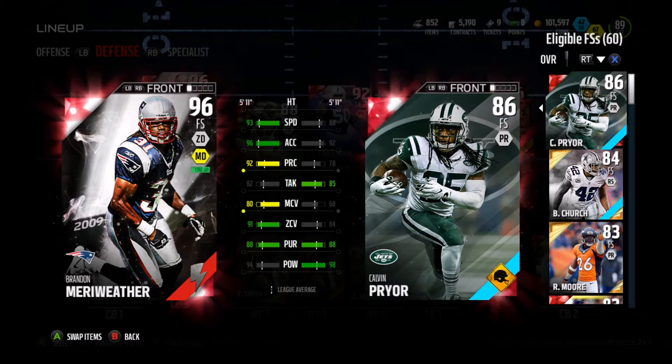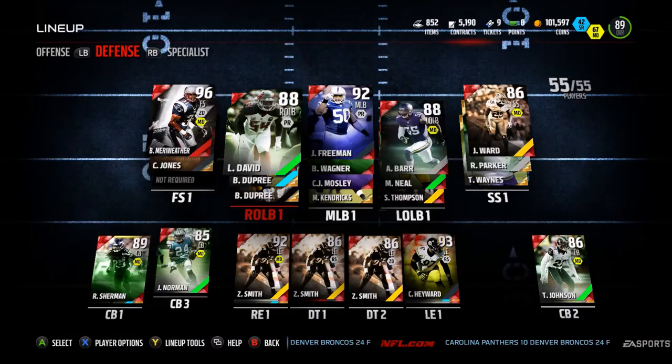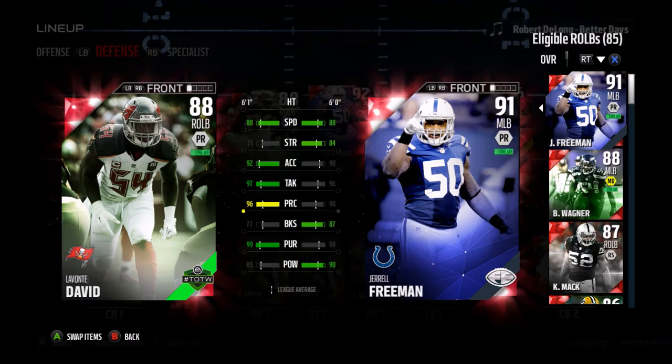He's got some pretty beastly stats. This card is a beast, and Calvin Pryor has been doing horrible, so I needed to replace him big time. With 94 hit power, hopefully he'll do some good things. We're also running a 4-3 now, so we got 88 overall Team of the Week Lavonte David and 92 overall Final Edition Jarrell Freeman.